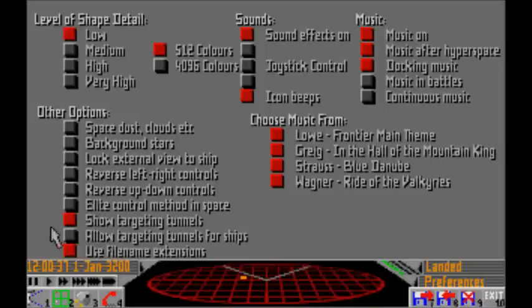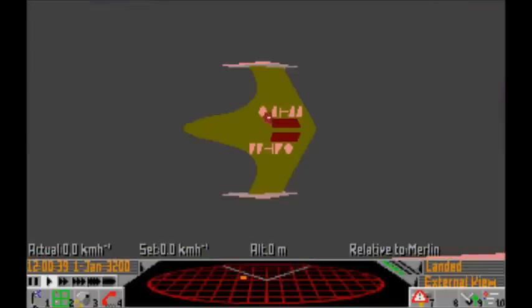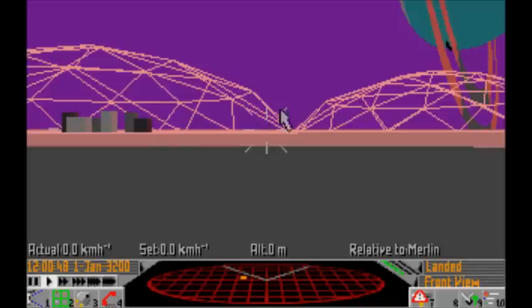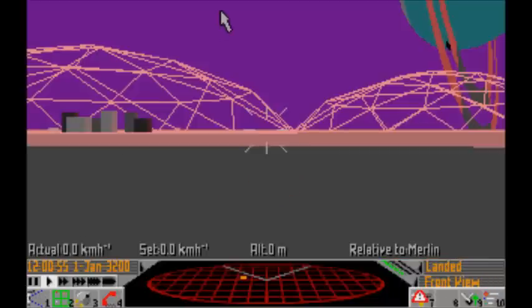So I'm going to stick it on low. You can still see flashing lights but the letters are indistinguishable now, the cockpit's disappeared, some of the buildings have gone, and the planet doesn't look as nice. But it will run smoother and that's more important to me, especially in battles where you've got to track and shoot opponents - you need a smoother frame rate.